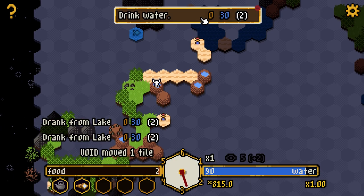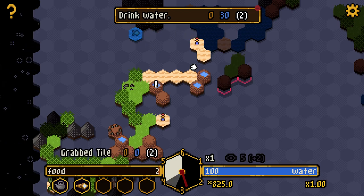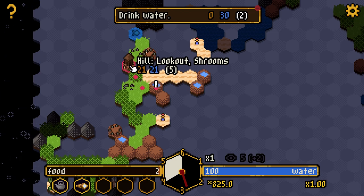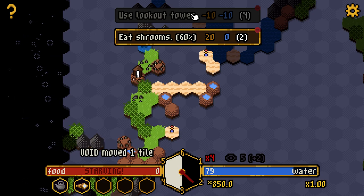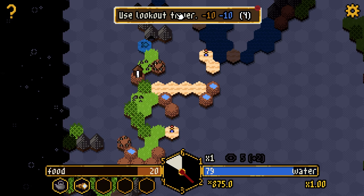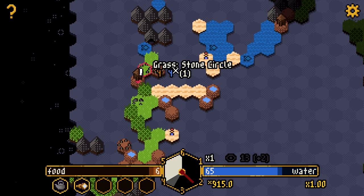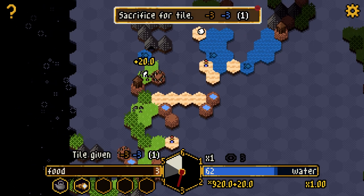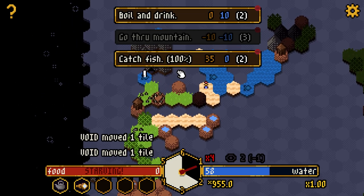My food situation is not looking great. Let's top up on water — and oh, there's food up there! I need to make a path. Oh hello, hill lookout and shrooms! Let's check the lookout and get the shrooms. Use lookout tower — it just reveals things from further away.